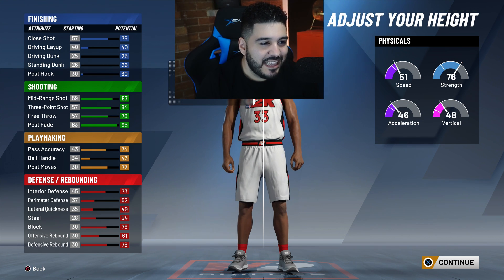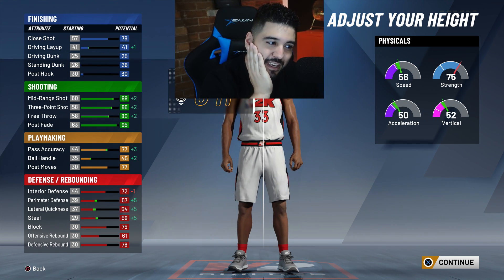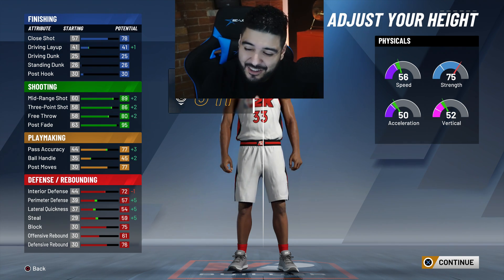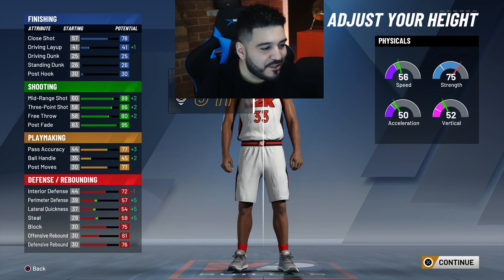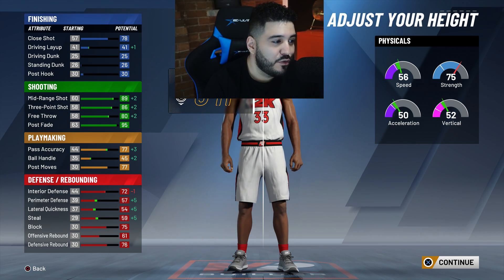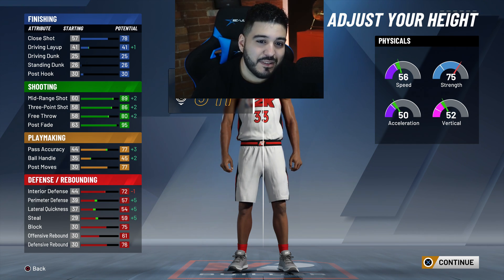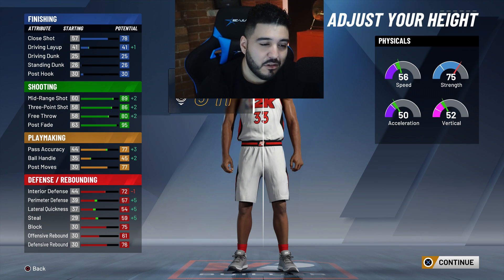If you make them 6'11" look at the stats: plus five on defense, lateral quickness, and steal. I want to get pickpockets so that plus five is gonna help a lot. On top of that you get plus two on mid-range, plus two at three-point, and plus two at free throw which gets you up to an 80. You also get speed up, acceleration up, vertical up — you just gotta go with 6'11".